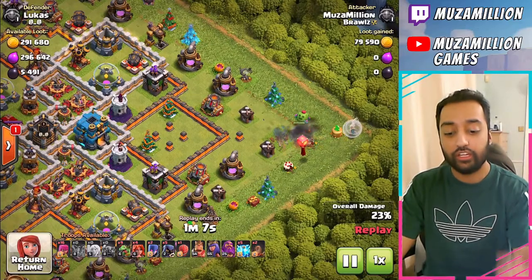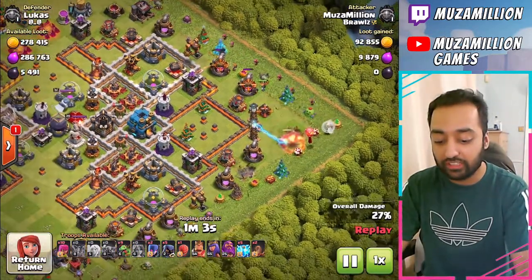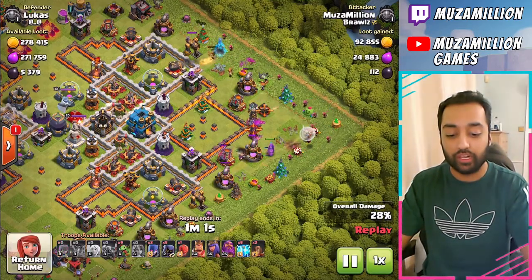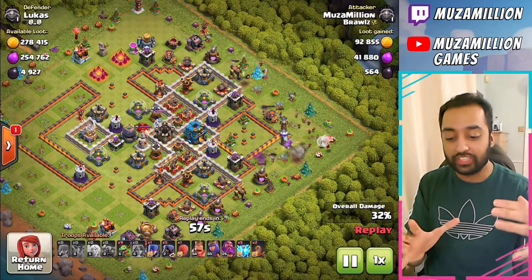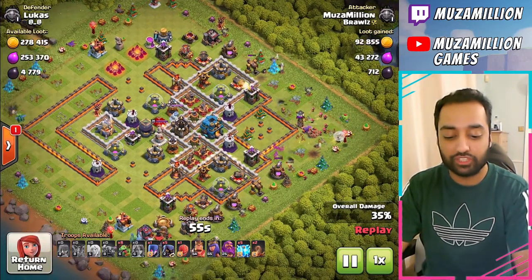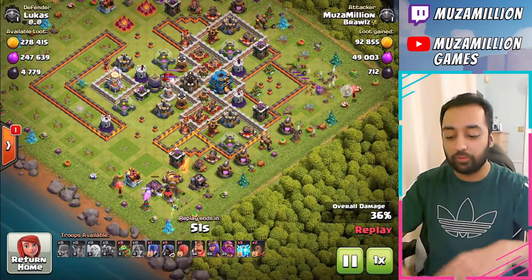And then on this right side, we drop the P.E.K.K.A., the two Healers, and basically the rest of the troops — the Valkyries. I should drop the Witches there as well. I dropped the Archers there. It's like a little kill squad on the other side which is just going in. We're at 35%, then just the rest of the base.